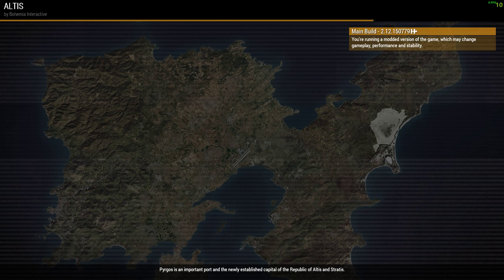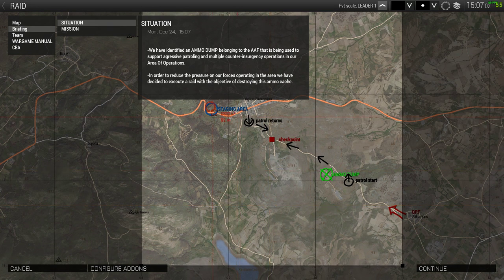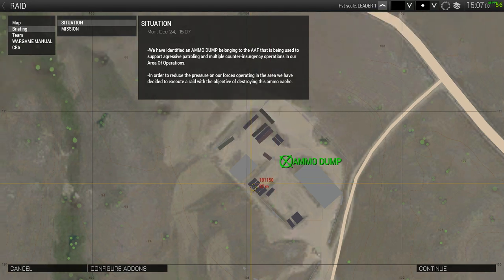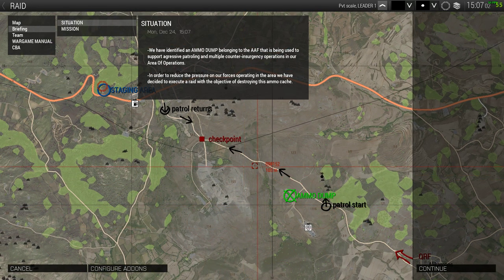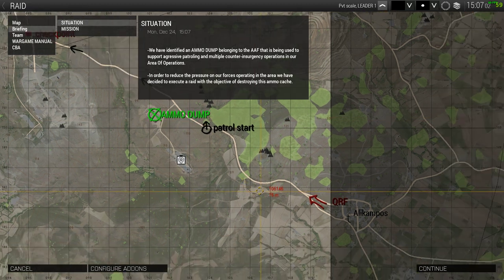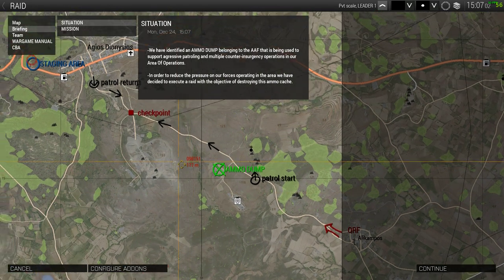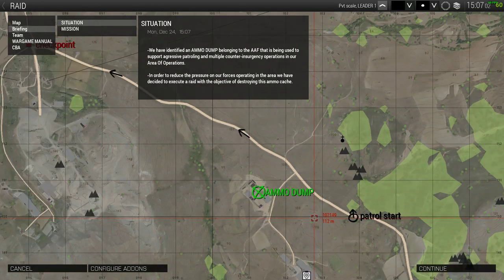I'm going to show you how to order the soldiers around, how to make them stand up, lie down, and all the extra things they can do. It's difficult — I found the missions very challenging but lots of fun. We start in the staging area and have to make our way to the ammo dump, get inside the base, and blow up the ammunition with explosives. In our way is a walking patrol, an armoured quick reaction force that engages as soon as we do, and bunkers on the hill — very challenging indeed.